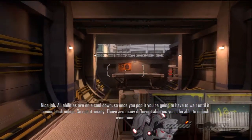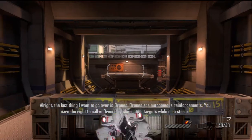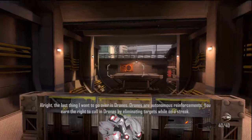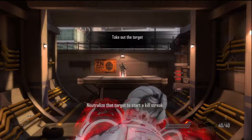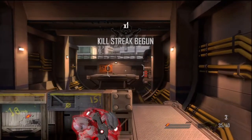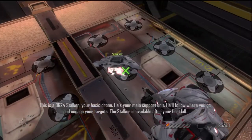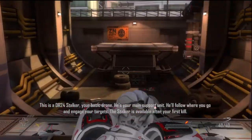There are many different abilities you'll be able to unlock over time. The last thing I want to go over is drones. Drones are autonomous reinforcements. You earn the right to call in drones by eliminating targets while on a streak. This is a DR-24 Stalker, your basic drone. He's your main support unit — he'll follow where you go and engage your targets. The Stalker is available after your first kill.